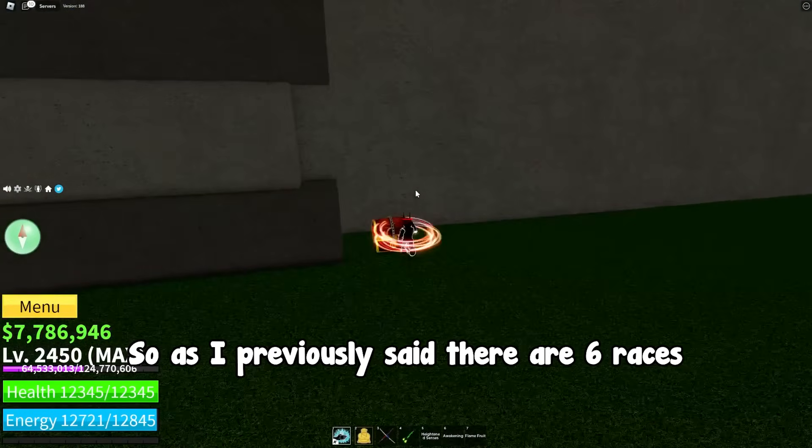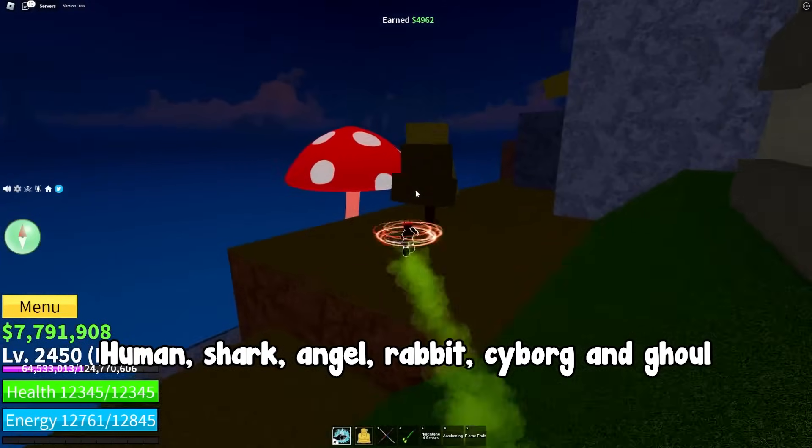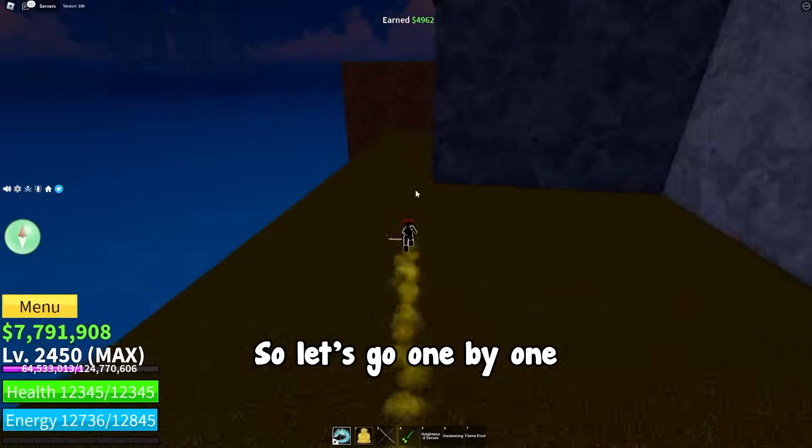As I previously said there are 6 races: human, shark, angel, rabbit, cyborg, and ghoul. So let's go one by one.